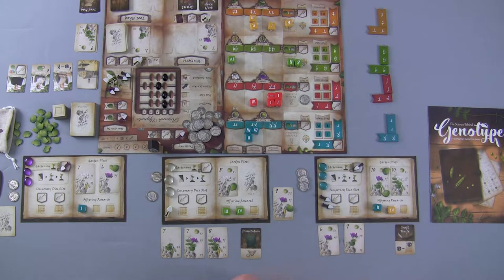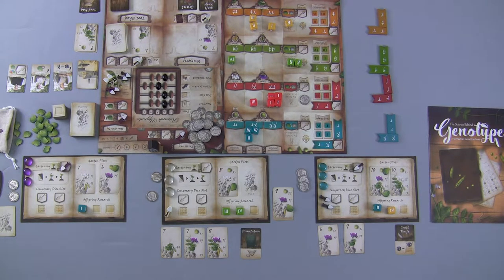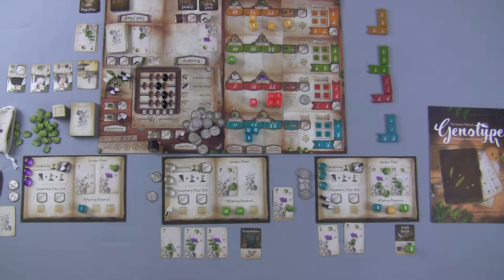Blue can only get one more die because they only have one offspring research slot left. But we also have the grafting knife we could use if it would satisfy two things. Looking at the options, if we get decent money we can buy more upgrades in the first round — assistants, new plots, die slots, action markers are all upgrades that cost money. We decide to claim two mutation dice purely for the money aspect.